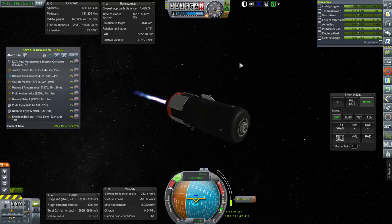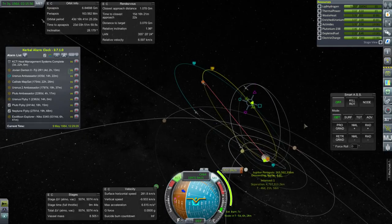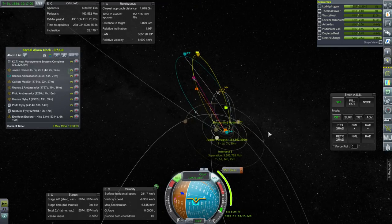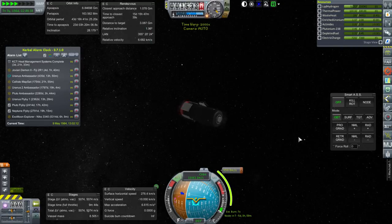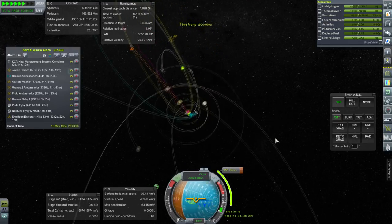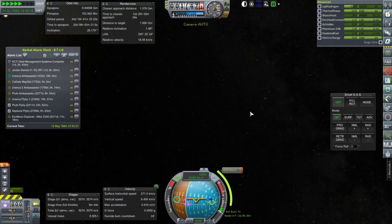Close approach distance is coming down. Let me estimate how much it's going to take to match orbits — about a thousand meters per second. That's not too bad, as long as we can do it at the right time. We are going nowhere near Jupiter this time — 163,000 kilometers — so we shouldn't heat up. I'm just going to assume it looks fine.